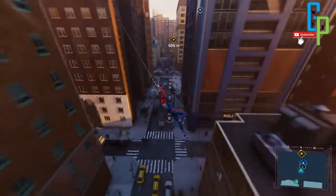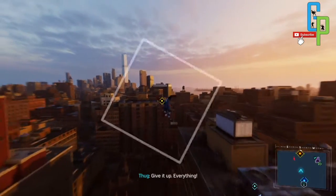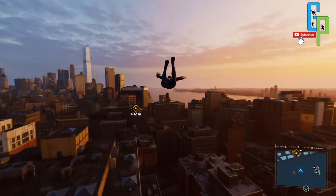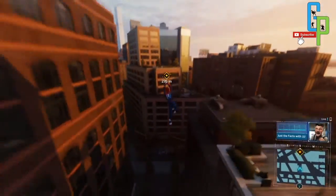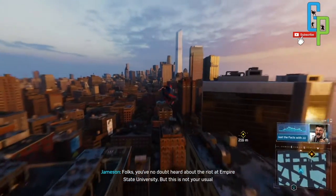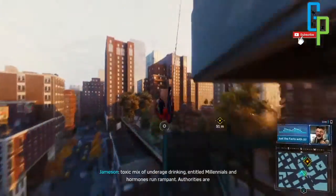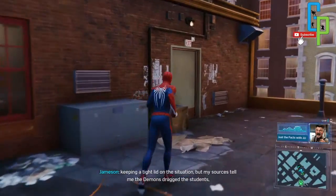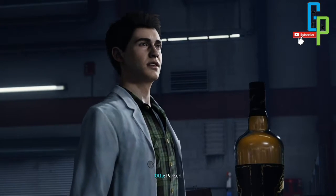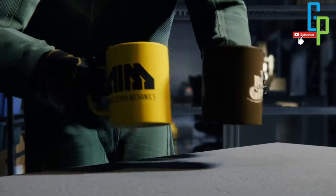Let's just get to where we need to be. There's a riot at Empire State University in the news. We are here now — let's see what we have to do in the lab. We are going to level up right after we've done this mission, because we don't really need too much stuff while doing the lab work. Maybe we can use those skill points just in time to upgrade ourselves.